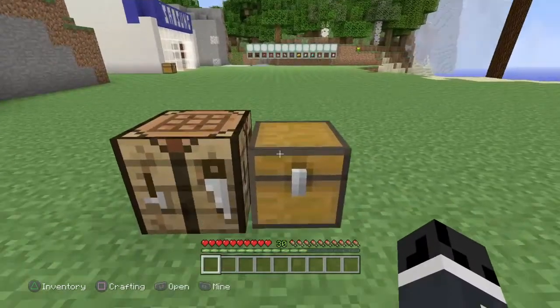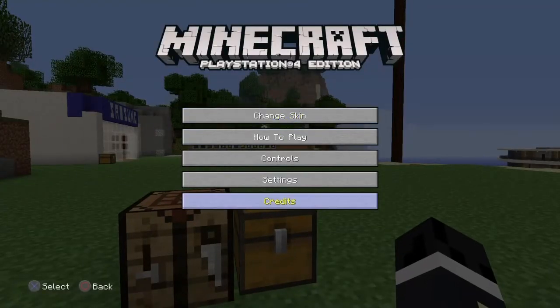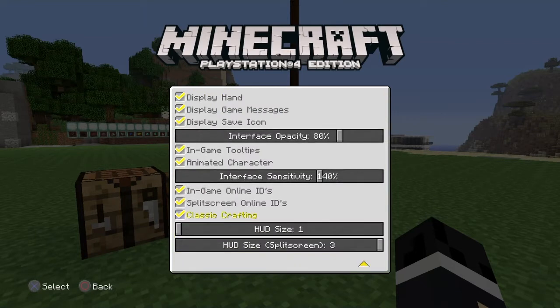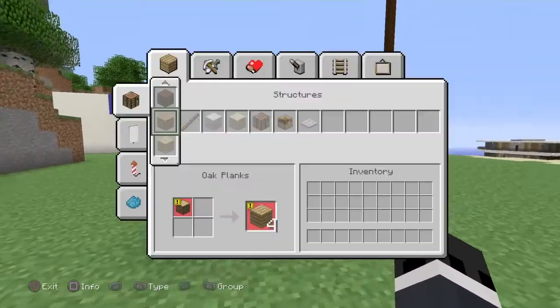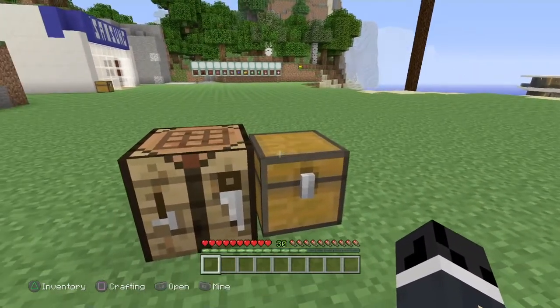Let's get straight into this glitch. First of all, you can do this with any craftable item, but you have to turn off classic crafting. To do this, open Options, go to Settings, then User Interface, and scroll to the very bottom. Make sure there's no check mark under Classic Crafting. That way, when you open the crafting menu from your inventory, you'll have the full crafting interface instead of the classic Java-style crafting.